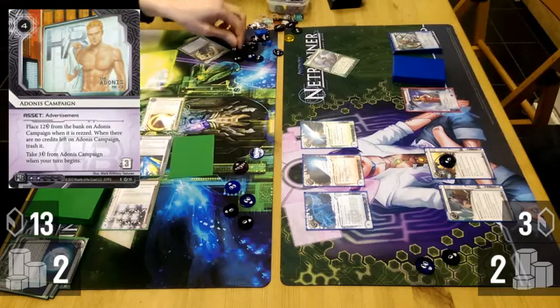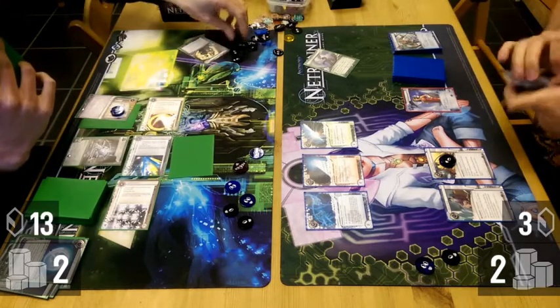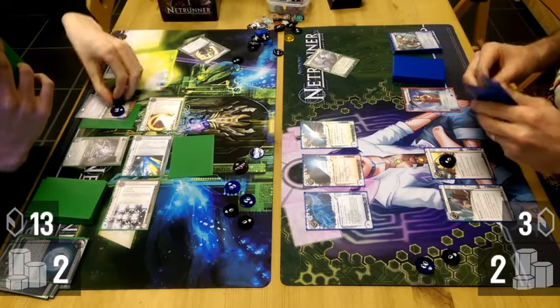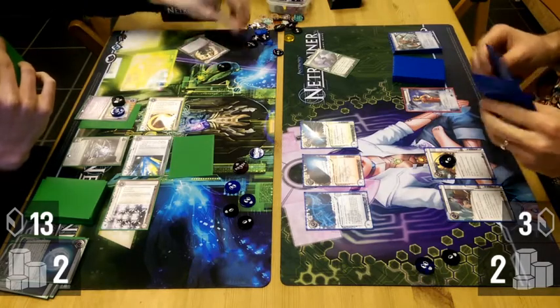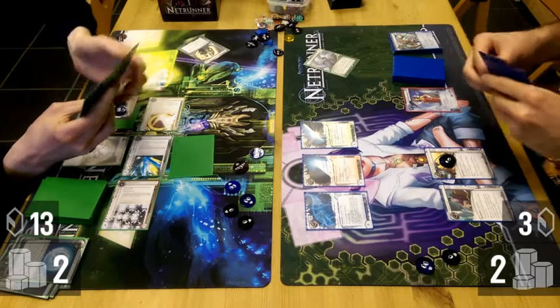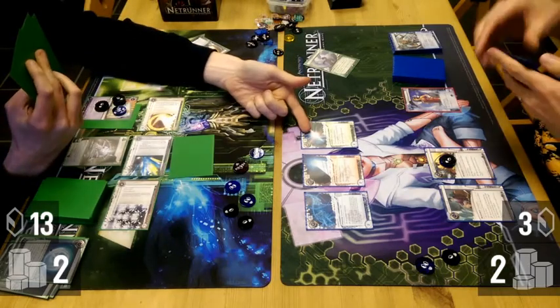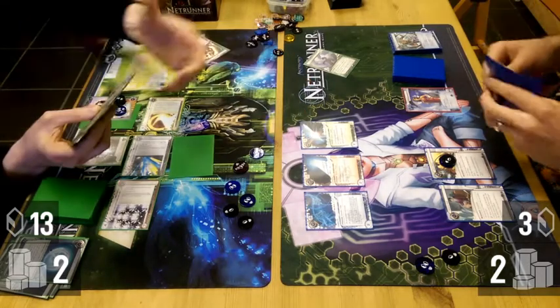Jones pulls back a Tollbooth and rezzes an Adonis — so it was bait anyway. But he's pulled out an Inside Job with it quite successfully. And a Planned Assault, which can be used for other things.